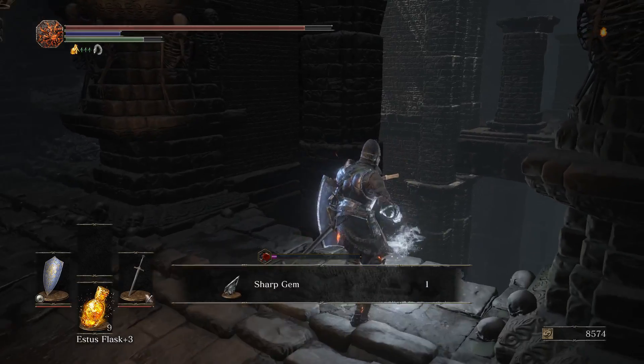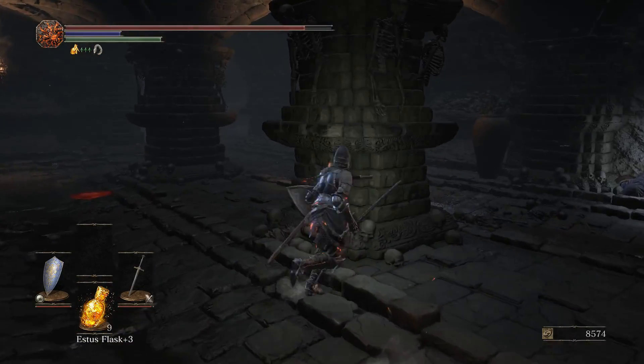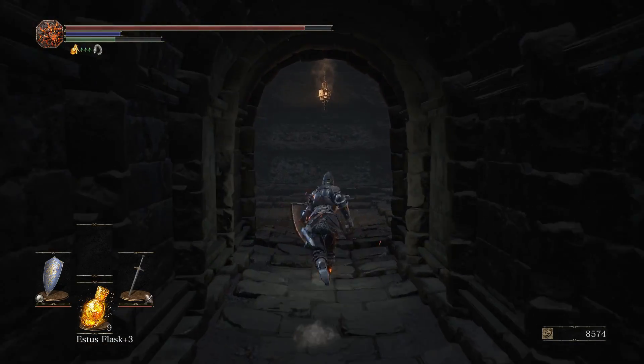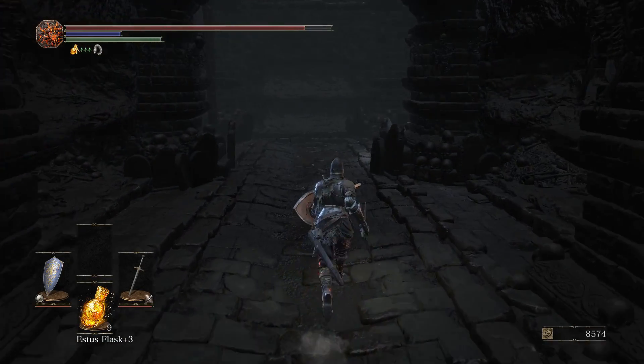There's a Sharp Gem here as well that you saw when you jumped over onto the bridge. That's a drop item so we're not going to touch it. We did get invaded but it kills him pretty quickly so we just kept it in.